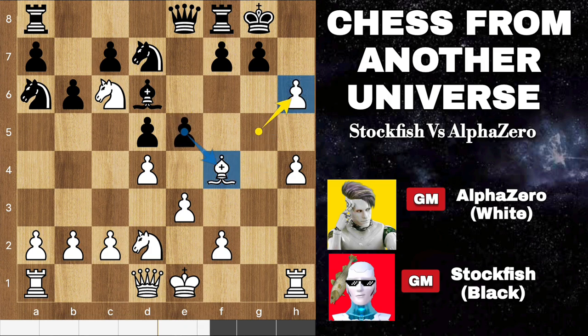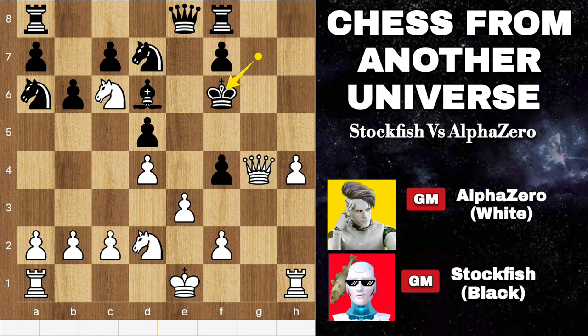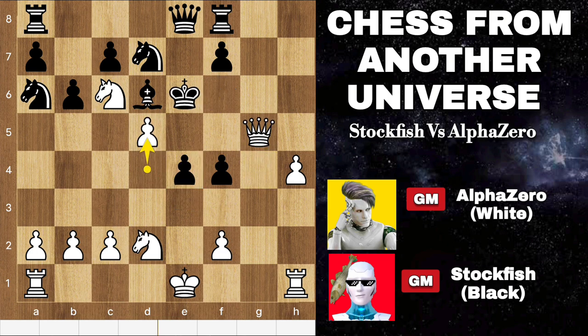Capturing the bishop would be risky for black. If black were to take the bishop with takes takes, I could follow up with queen to g4, delivering a powerful check. If black's king moved to h8, then a swift rook to g1 would lead to checkmate, with the queen on g5 securing the victory. So after king f6, we will push the e-pawn. If you capture the pawn, it will be checkmate in two moves. So back to the position.